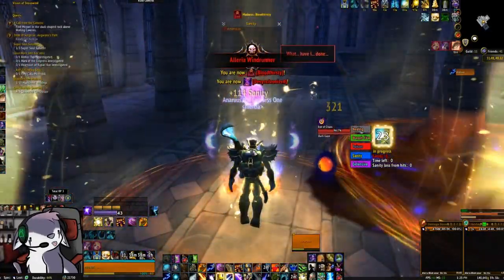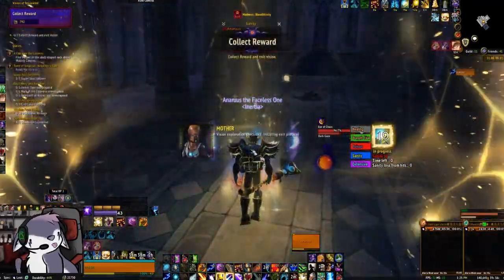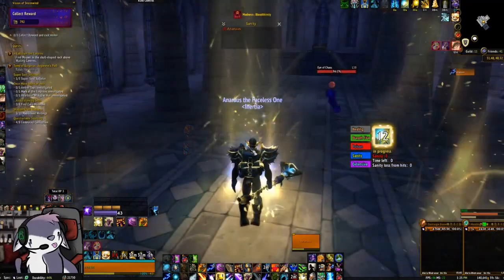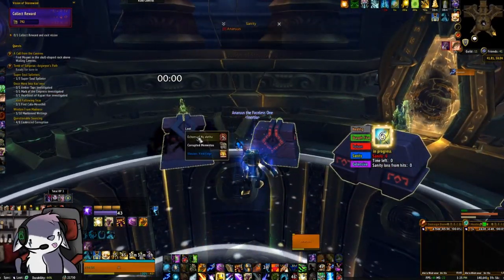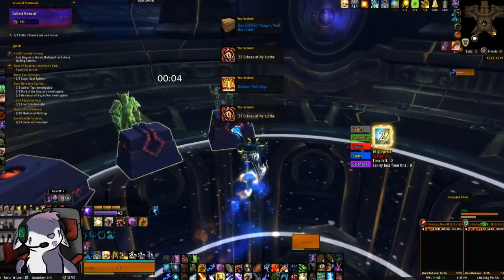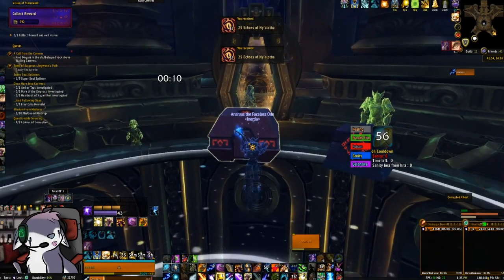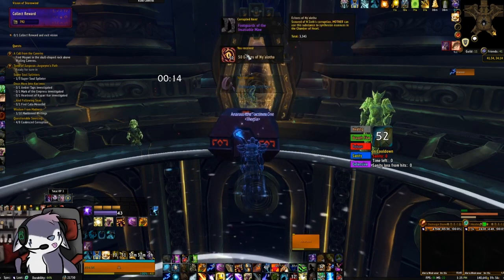Throughout that fight I lost about 114 sanity, a little bit more at the start. There's no shame in using all your orbs in a run — that's what they're there for. That's also what the cheat death is there for. You get mementos. If you're lucky, you get the Void Edge illusion, which looks really nice. And of course, for completing a 5-mask, you get a piece of 470 Corrupted Gear. I got one with Twisted Appendage 1 on it.